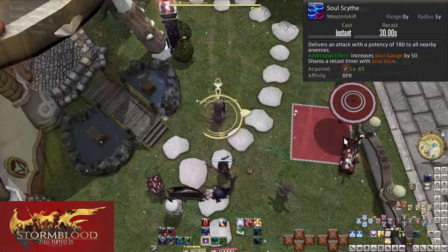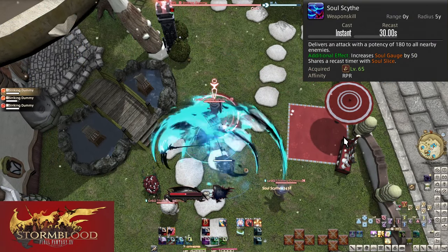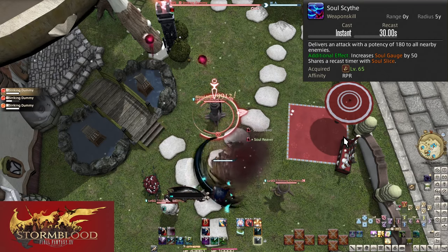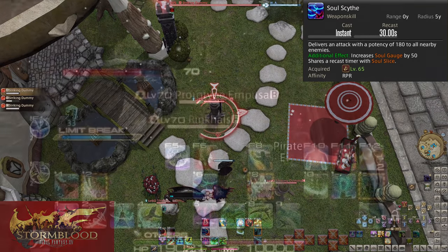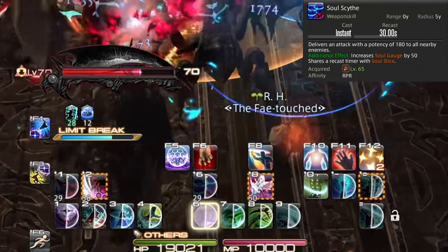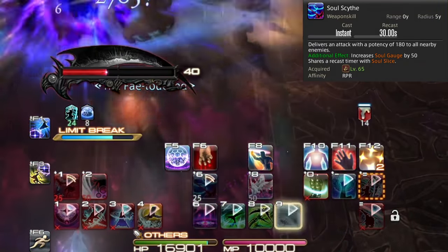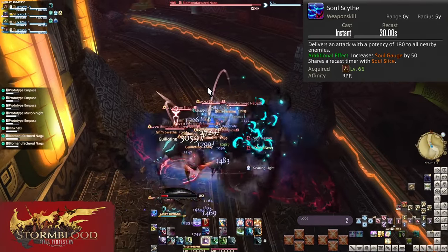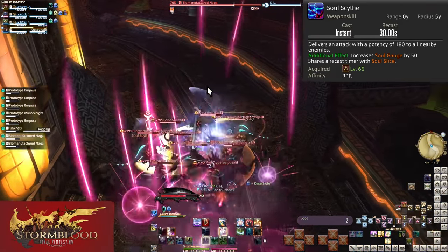Level 65: Soul Scythe. This has a 5-yalm radius around you, does 180 potency to all enemies hit, and gives you 50 Soul Gauge. However, it shares that 30-second cooldown with Soul Slice — if you use either skill, both go on cooldown. This is just your AoE version of Soul Slice. Keep it on cooldown so you can keep getting gauge. Wait for the tank to group everything up, then fire away.